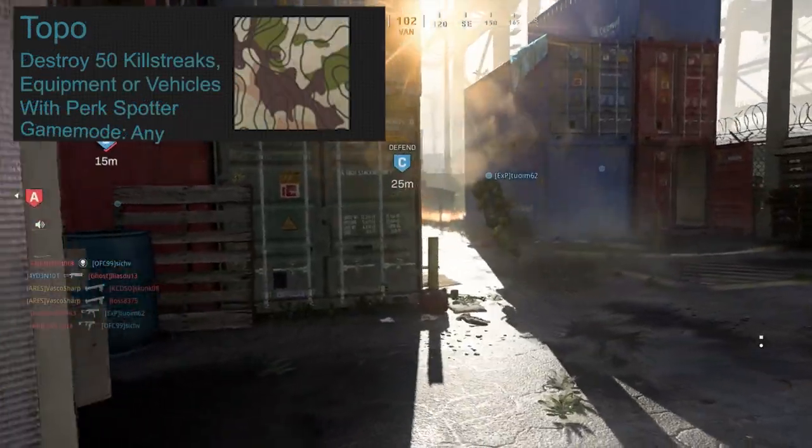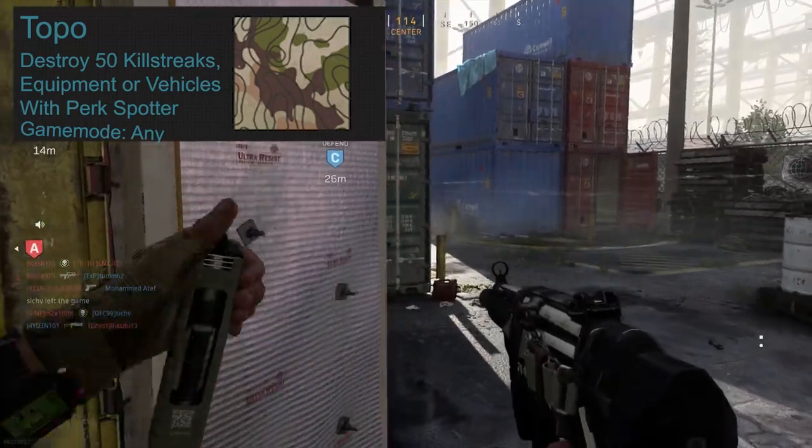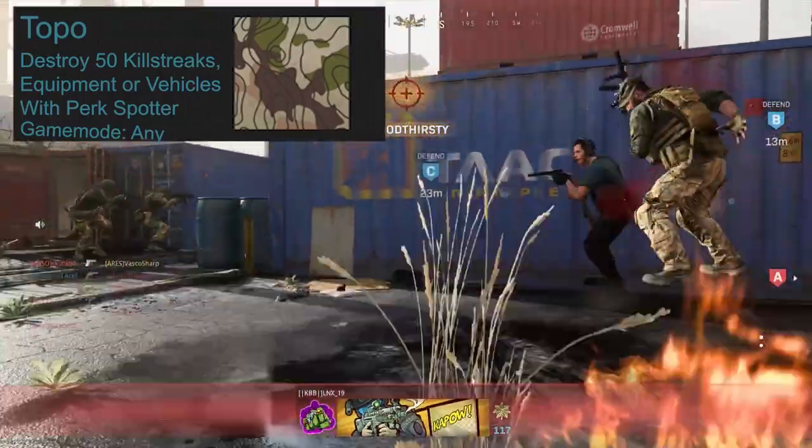To unlock the Topo camo you need to destroy 50 killstreaks, equipment, or vehicles while using the Spotter perk. If you're using Spotter at all times while going for other challenges, this one will come naturally so you don't have to specifically focus on it.